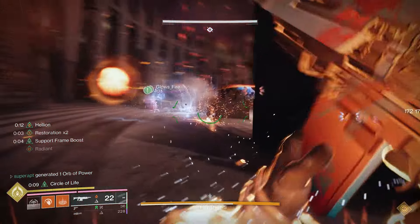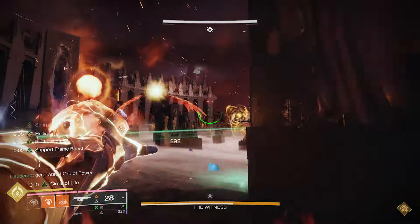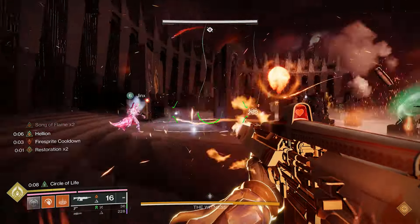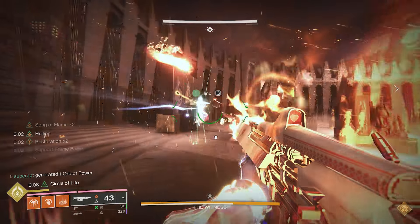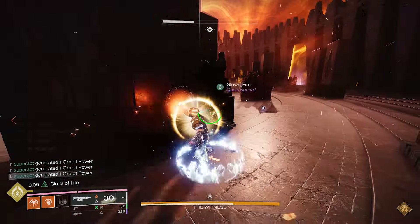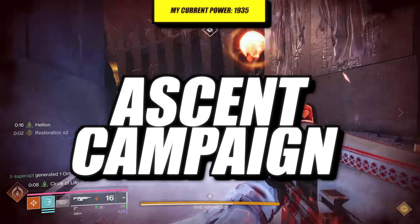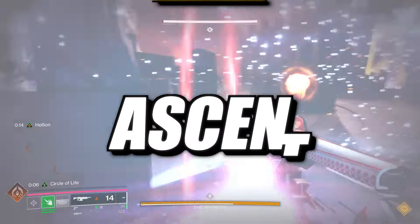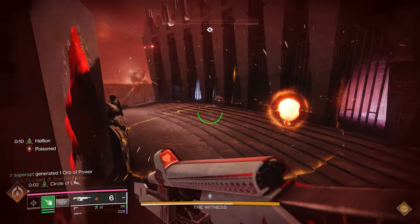Are you sick and tired of your teammates dying non-stop to dumb stuff in the game, such as dying by ads, bosses, etc? Well, this build will help you and your teammates survive even longer through beginner or endgame content. In the gameplay that you're seeing on screen, I was running this mission and the power level cap is at 2,005 power. So if you guys would like to have a support build for your warlock, then this build is for you.